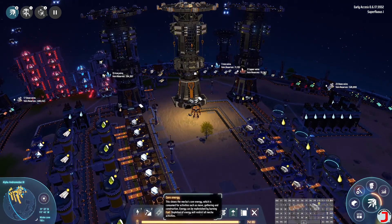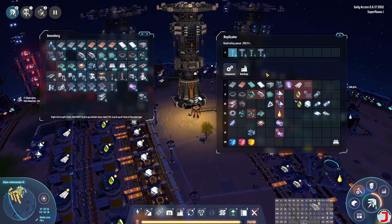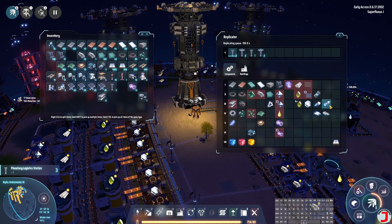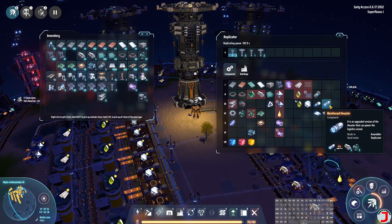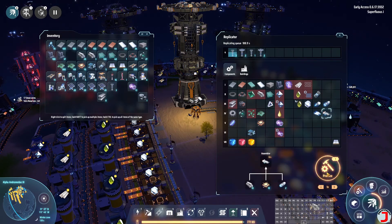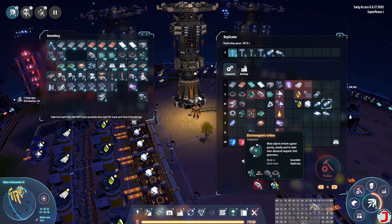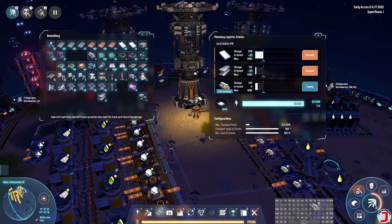We also now need 40 of these vessels, which we haven't made any of yet because we haven't actually needed them. These logistics vessels take reinforced thrusters, which have a fairly hefty cost, but that's just the way it works. So I want to make these logistic vessels - I want 40 of them - and we're going to need a lot more titanium and these reinforced thrusters, which need these things. We're not actually making them anywhere, which kind of sucks.